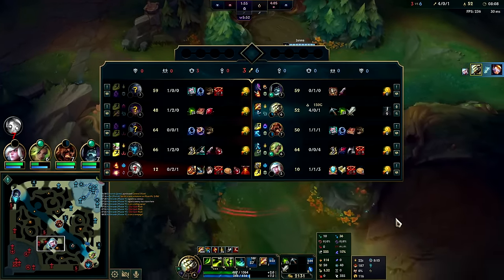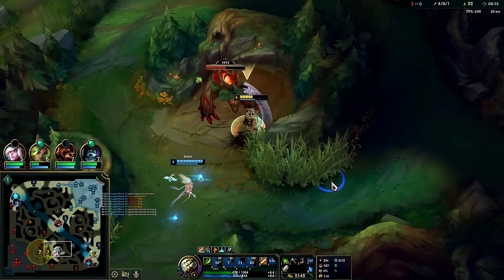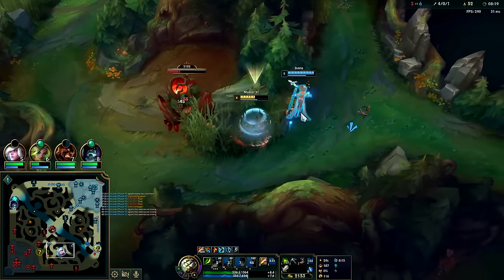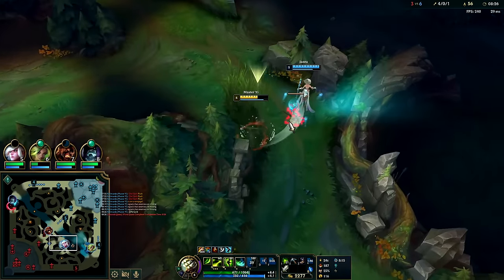Master Yi's 355 base movement speed came into play there heavily — he has tier two boots, I have no boots, and I could still stay on top especially with red buff autos. Lilia's about to be here from this side because she's gonna be pathing out of base. People get a huge base speed up when they leave fountain. I'm gonna hold on to Q because I just need one more auto. I'm sitting on 2k gold I need to spend.